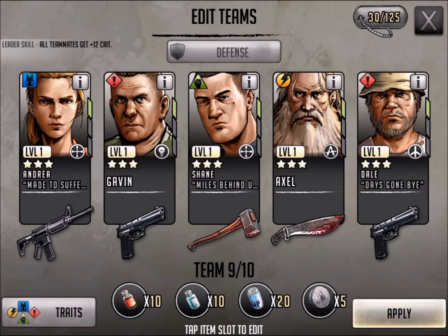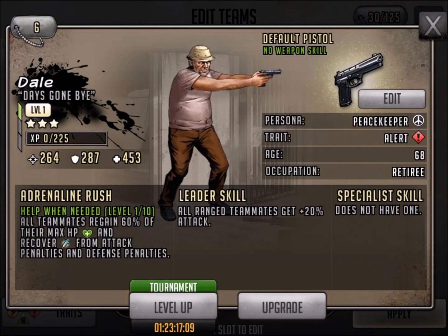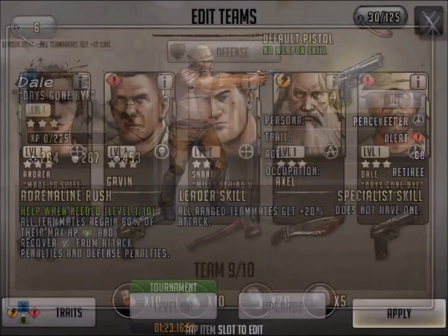Dale is going to get one of my votes because I've used Dale for a long time — I still use Dale. He was my first real healer. You can see teammates recover 60% of their max HP from attack penalties. I've never used him as a leader, but he's definitely been a great support healer. And he's got a nice little beer belly there too, and definitely a cool little fishing hat. How can you not vote for Dale? Good stuff there.